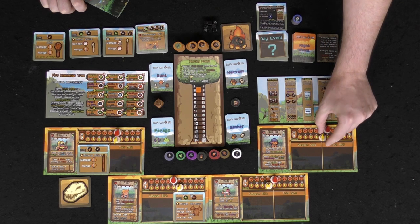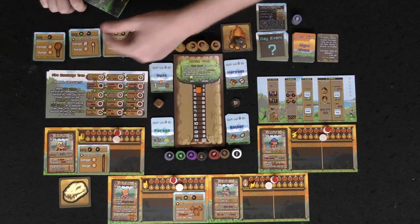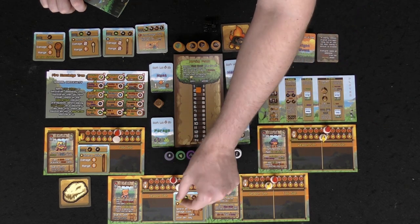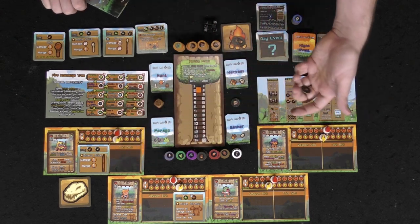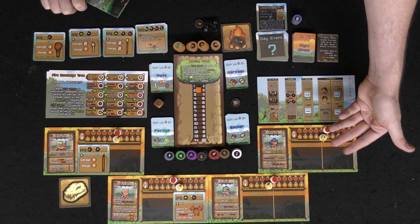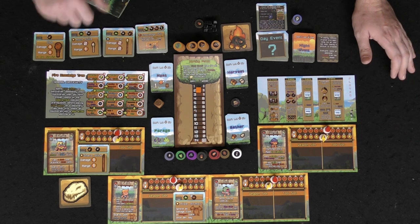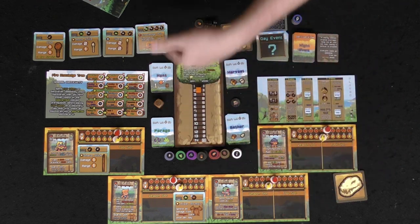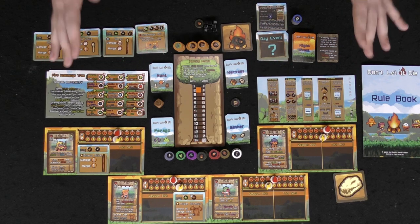In the morning phase, each character takes one damage and then refreshes their stamina back to their maximum. This lets them perform new actions in the next day phase — especially useful if you've increased your max stamina throughout the game. You can also trade items during morning phase: if a character has unequipped items, they can give them to tribe members at this time unless a card says otherwise. Finally, pass the first player token clockwise and repeat: day actions, night, then morning.